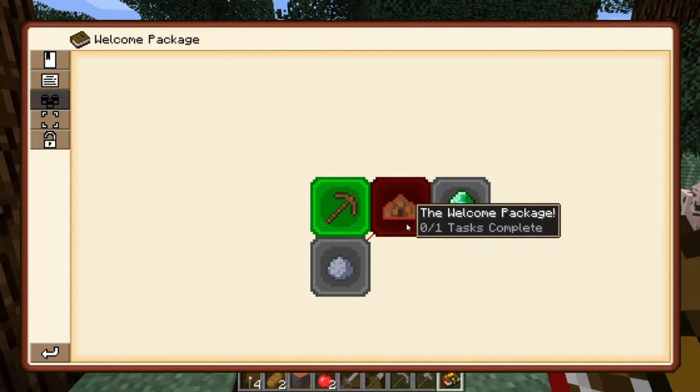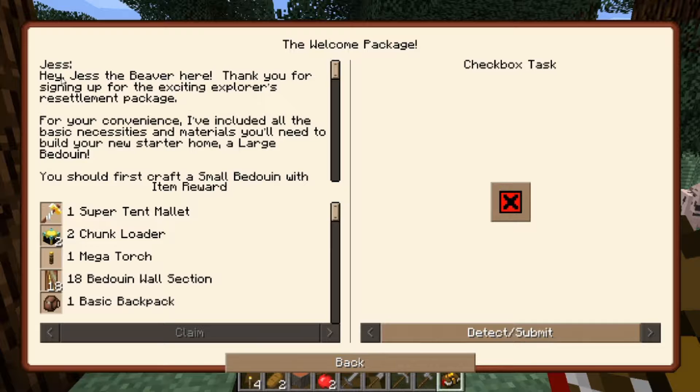Alright, what happens next? Welcome package part two. Jess the Beaver here. Thank you for signing up for the Exciting Explorer's Resettlement Package. For your convenience, I've included all the basic necessities and materials you'll need to build your new starter home. A large bed— bedouin— I don't know what that word is.